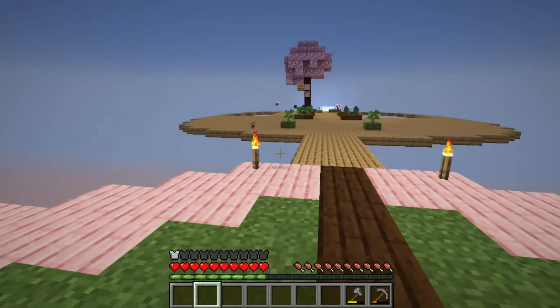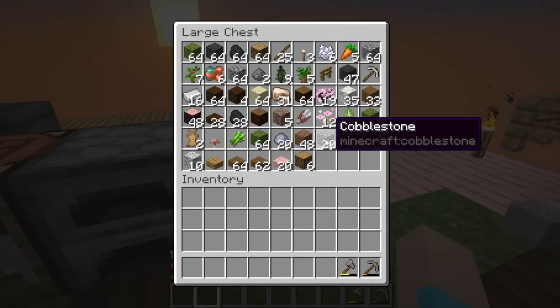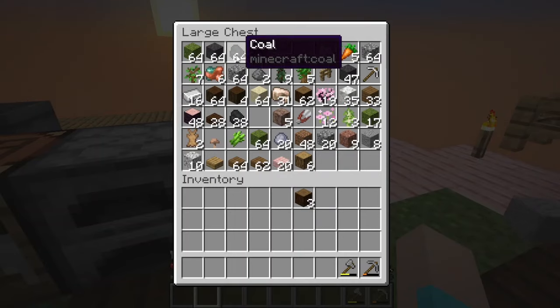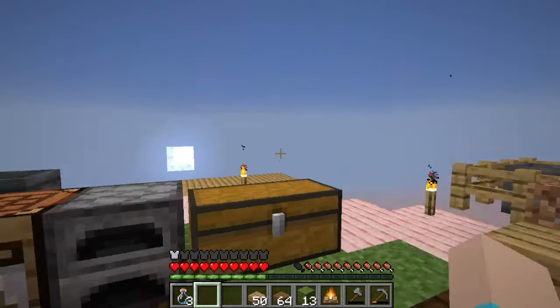Let's throw our loot for the night into the chest - we have a beehive, which is awesome! Let's build ourselves a campfire. Now we have at least two trees of every kind that we have, which is great.